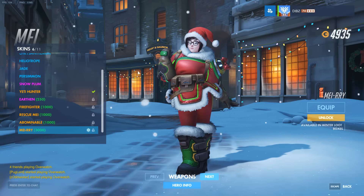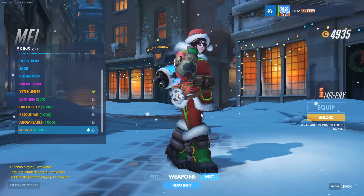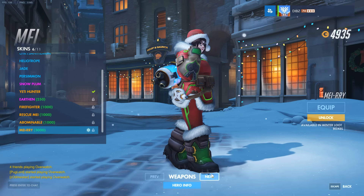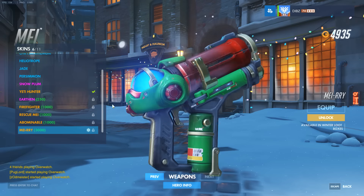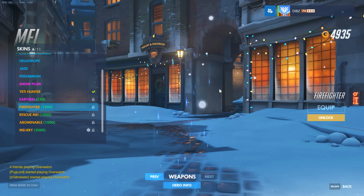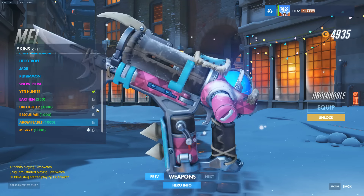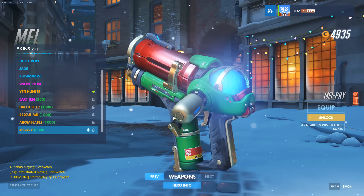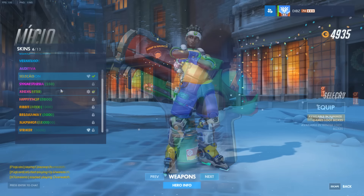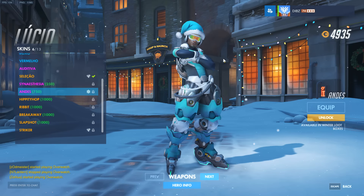Next up we have Mei with the Merry skin — they're following the Mei puns everybody makes, which is pretty cool. Her gun looks similar to the firefighter and rescue Mei skins in terms of layout. The adoptable version is different, but the main one shares the base skin layout of firefighter and rescue Mei. That's about it for all the legendary skins.